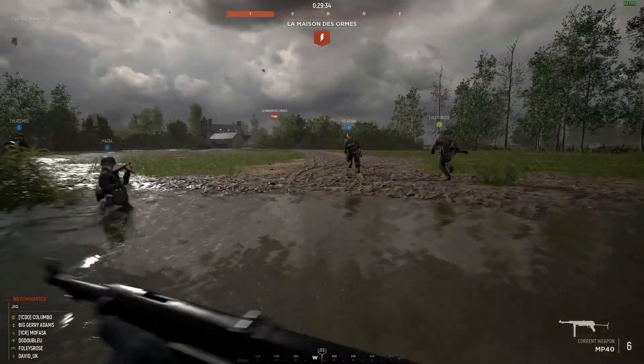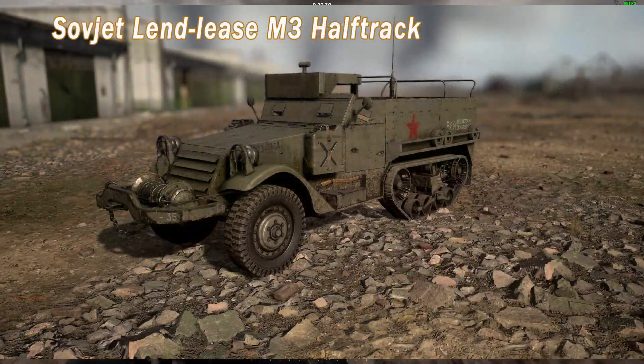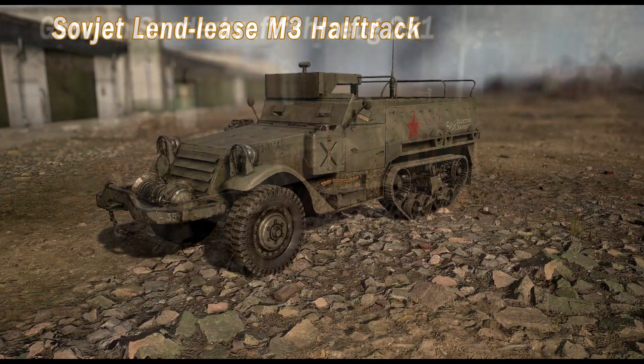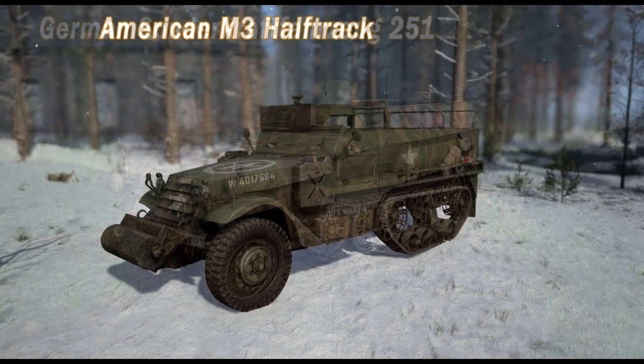With Update 11 we've seen a new set of vehicles hit the Hell Let Loose showrooms. The new half-tracks coming to each faction, fitted with thick armor plating, offer protection to whoever is inside and drive you and your crew across the map in a much safer fashion than the other trucks.